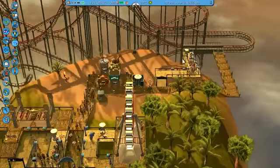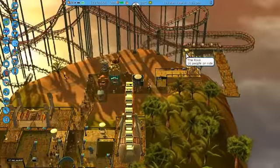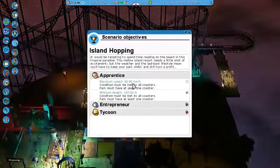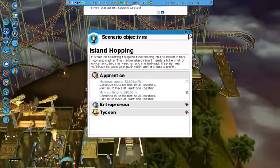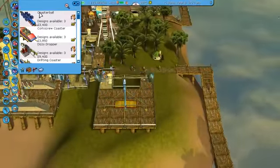I've actually screwed up on this roller coaster. I've screwed up quite a bit because I didn't even meet the challenge. Maximum speed means I've got to do minimum length 310, but it's got to be under 82, not over 82. Yeah, what a nub.